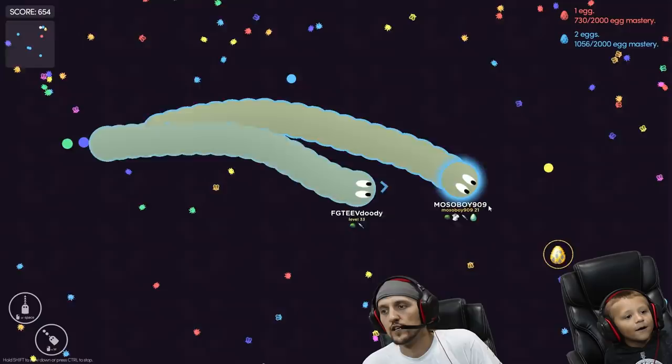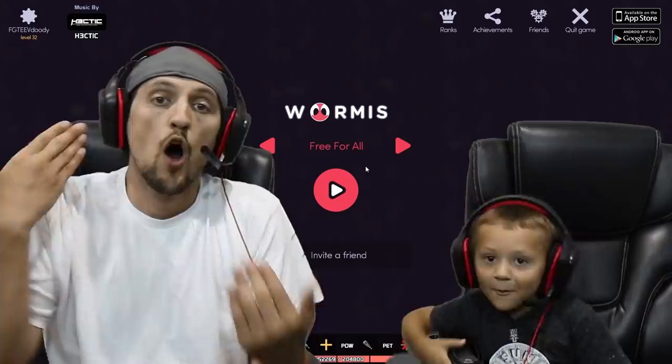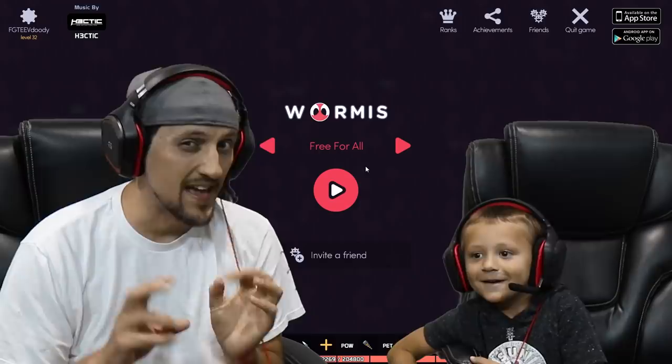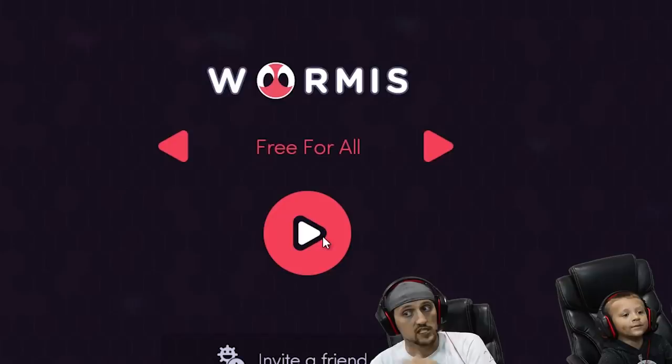Hey, I got the egg! What's up FGTVers, it's daddy and chase. What do you guys get when you mix slither.io with agar.io? You get slither garden. I don't know, it's called Wormis, which kind of reminds us of both games.